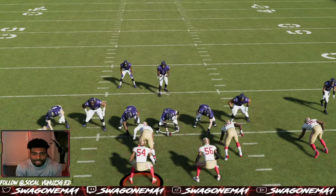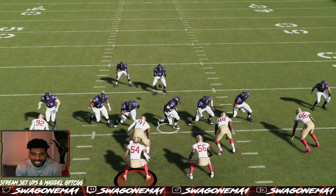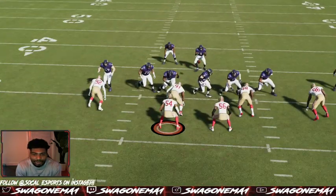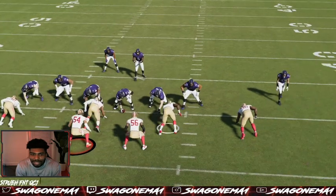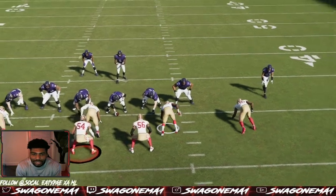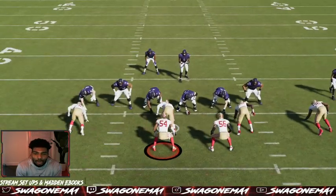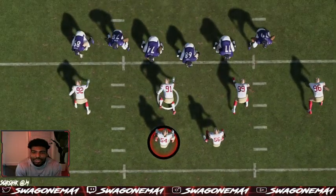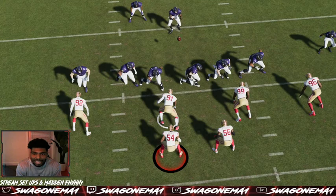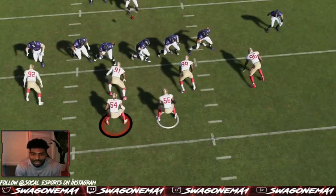This guard creates the double team right here. Look at that double team - that center number 68. He has to come down and get to this three-tech right over here. A three-tech is somebody on the outside shoulder of the guard. By me audibling these guys, I put him at the three-tech. That means he's on the guard's outside shoulder. There's a d-lineman inside the center - a one-tech - so because of that they have to adjust the double team and the center has to get over here.